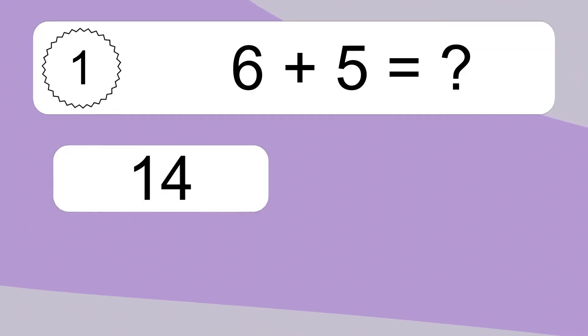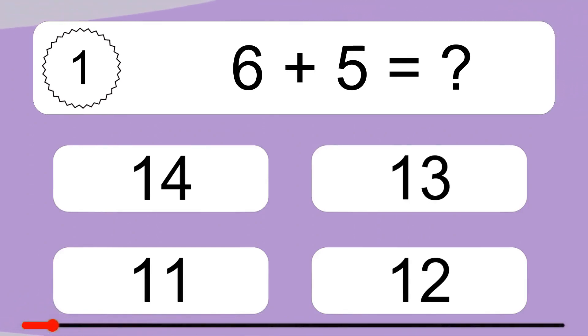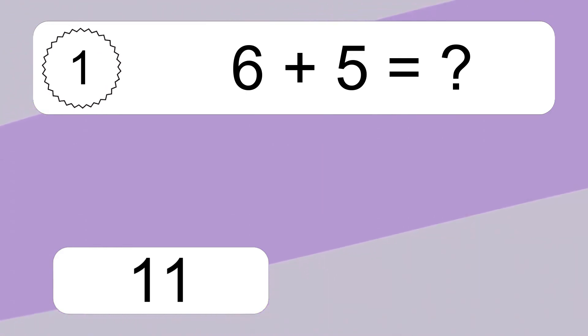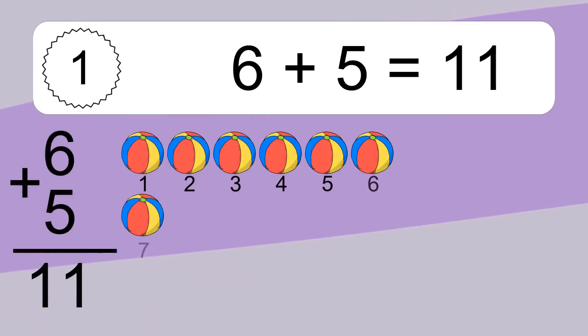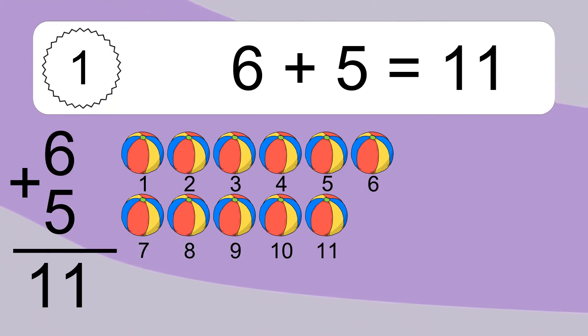6 plus 5 equals what? 6 plus 5 equals 11. Let's count it. 1, 2, 3, 4, 5, 6, 7, 8, 9, 10, 11.